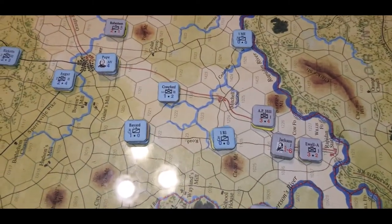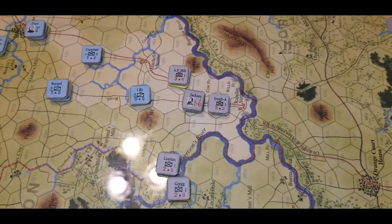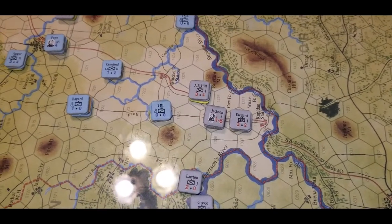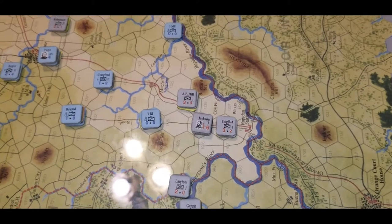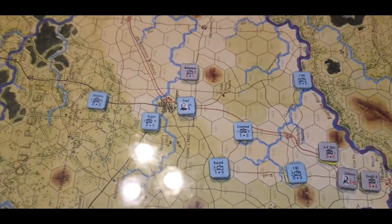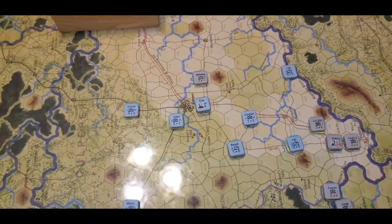It was the first Michigan or first Rhode Island cavalry that slowed Winder down at the river. But once he retreated, Ewell and A.P. Hill were able to get across the fords and start to drive towards Culpeper — which, of course, those of you who play this one know that Culpeper is the main objective. It's an eight victory point hex.